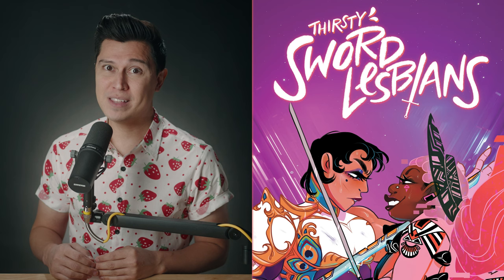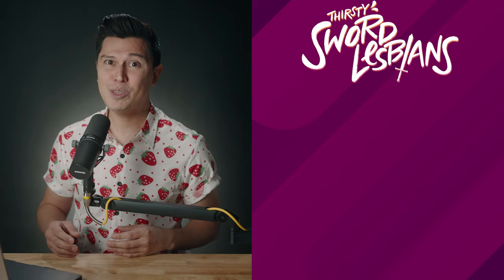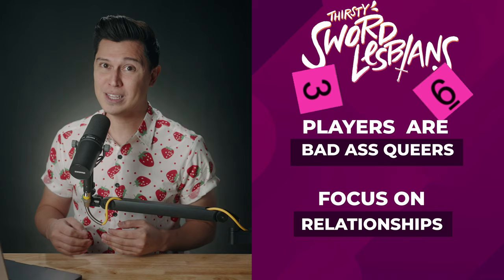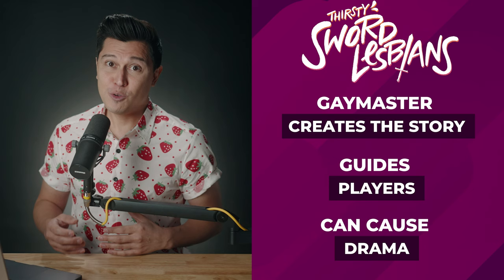Thirsty Sword Lesbians is a game that focuses on relationships and the emotions they cause. Whether it's between characters or a PC and an NPC, TSL guides you in exploring your character's feelings and using them to advance the game. Cross swords or trade blaster fire, but most importantly, feel deeply, powerfully, and often. This game uses the Powered by the Apocalypse system and is played with normal D6s. Players choose from different broad archetypes to build their heroes and create strong relationships with each other. The Game Master, or GM, creates the story and guides the players through dramatic situations and sometimes provokes those situations to cause a little drama.